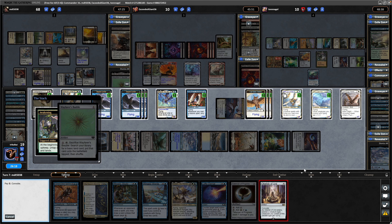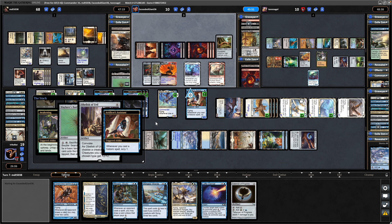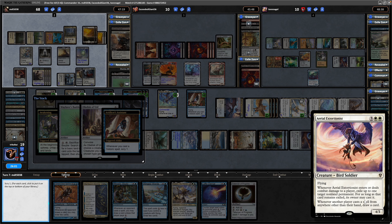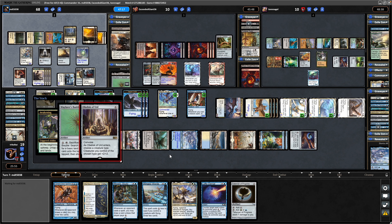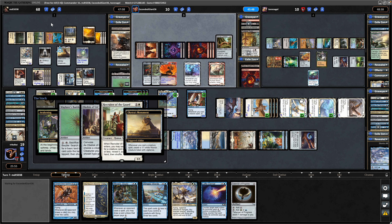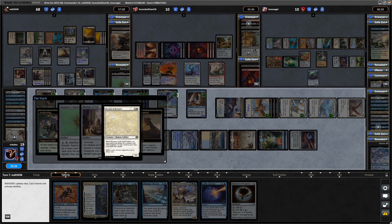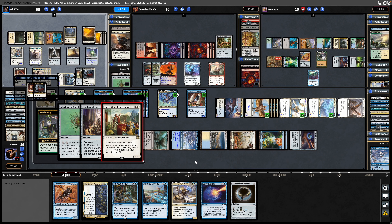Obelisk of Erd is going to buff our birds, so might as well play this with Convoke — tap down six of our birds to get this in for free and get a plus two plus two buff on all of them. Get a Scry off the Artificer's Assistant when we do that because it is a historic spell. An Aerial Extortionist is very nice, definitely keep that on top. I want to get down the Rhystic Study as soon as I can — or do we just go for Consecrated Sphinx? Feel as though this player is easily able to play into a Rhystic Study thanks to all the mana he's got. Still doing stuff at instant speed — Recruiter of the Guard.